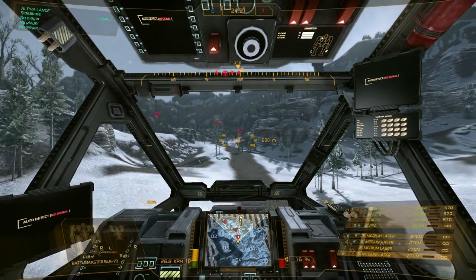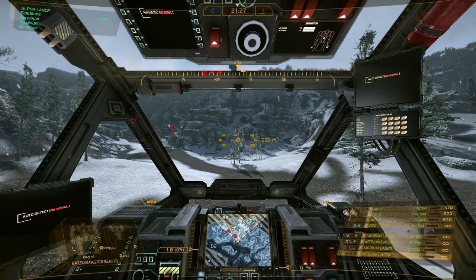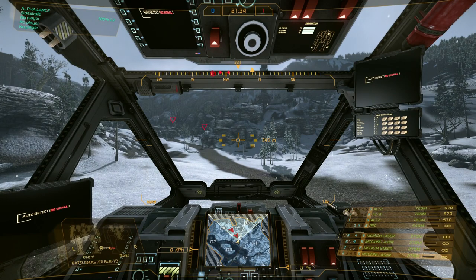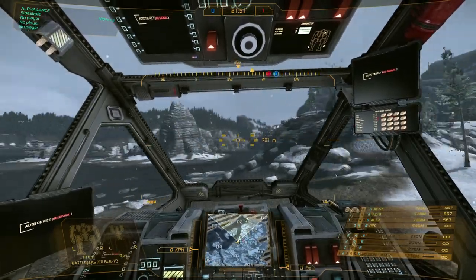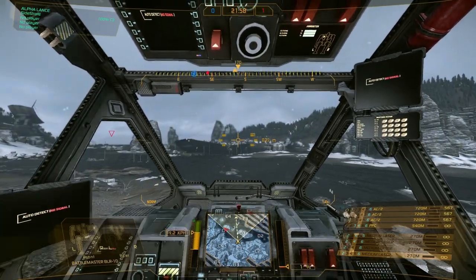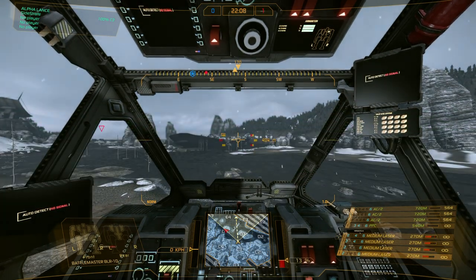Keep in mind that on your HUD at the center where the crosshair is, you've got those six boxes — that's also showing you your charge or reload times for weaponry. If you look at the bars on the weapons grouping box in the lower right-hand corner and match them up to the boxes at the center of the display, you can see them go red while charging and then clear when you're good to fire.